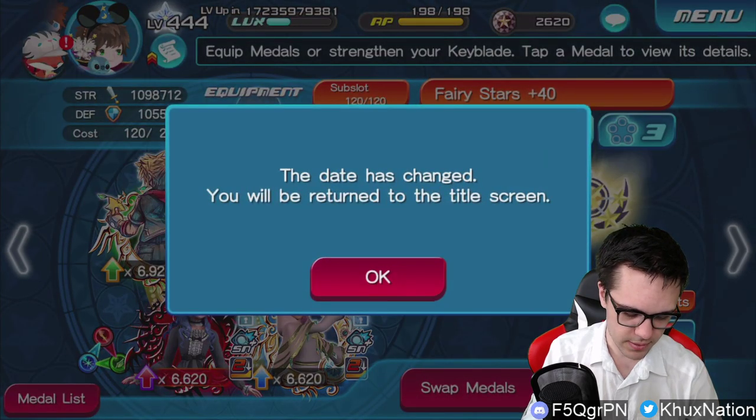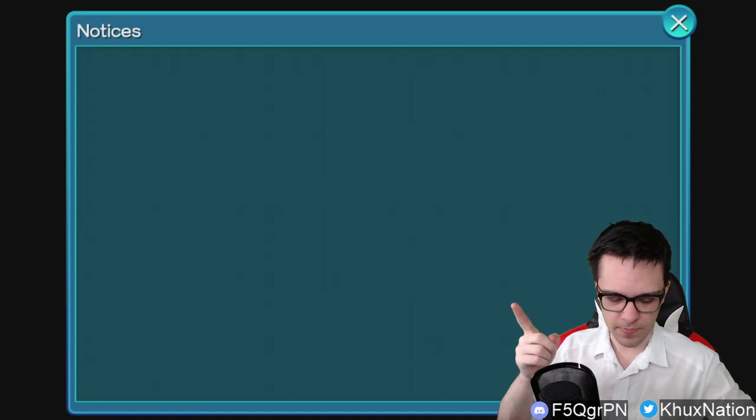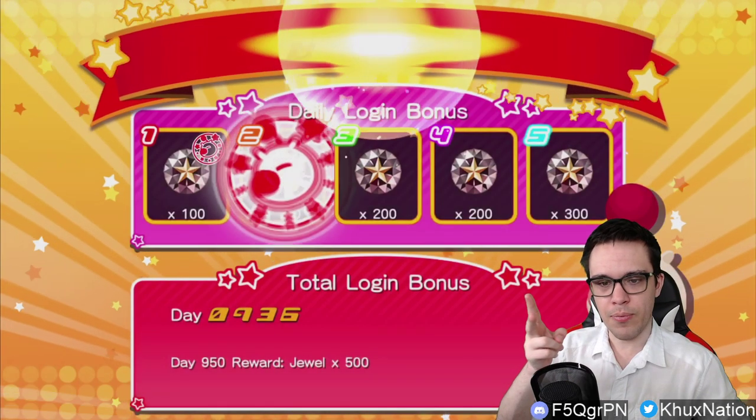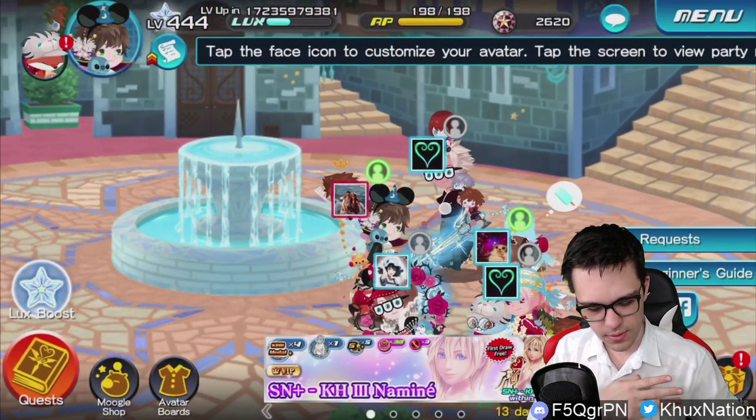We haven't really had very many metals that do stuff like that - there's only a handful, and none of them were anywhere near this type of power level like Naminé is. This also means that we no longer need to have Lady's Changed, and we no longer need to have a separate Kairi and Shion - two separate metals - in order to keep track of upright and reverse separately. She literally provides all of the benefits that Kairi and Shion already provide as well, such as max health, healing during ailments, gauge restoration, and adding counters.